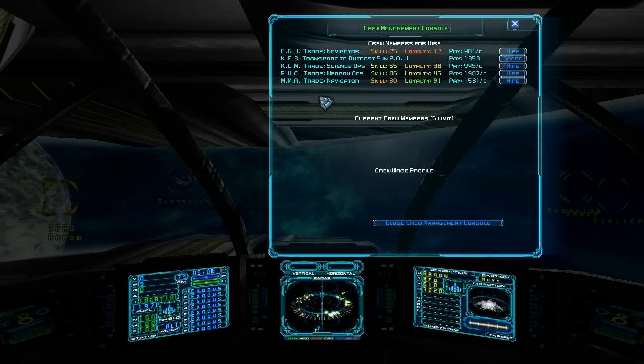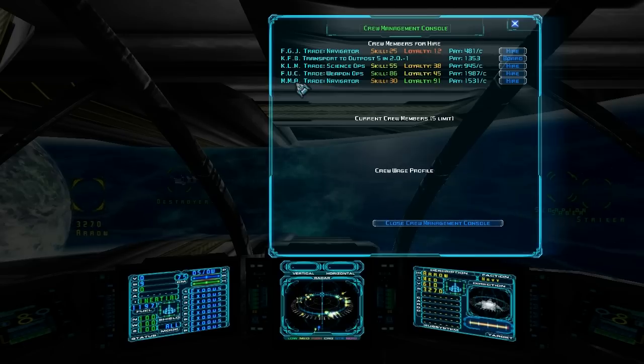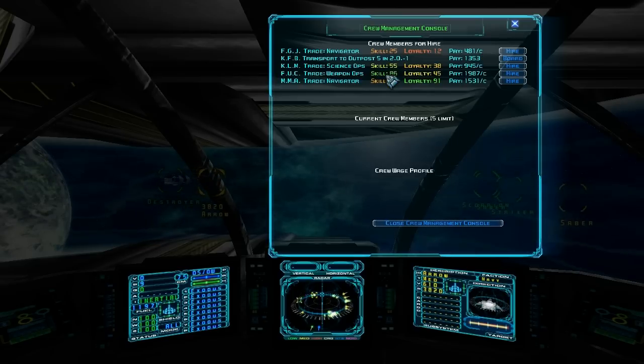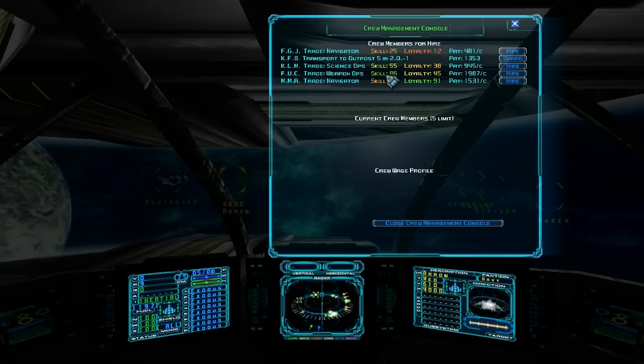There are different statistics here you want to look at: their name and initials, their trade which tells you what they do, and Skill — which goes from 0 to 100 and shows how effective they are at their job. So a Science Ops with a higher skill, like 55, will most of the time show you points of interest; while one with 100 will almost always show you points of interest. I'm not sure how skills directly relate to the statistics modifiers, but higher is better, basically.